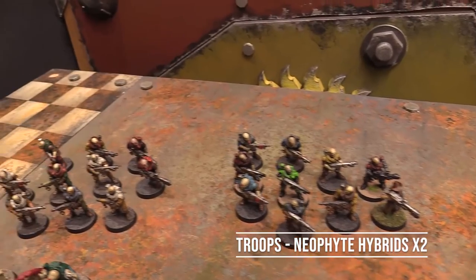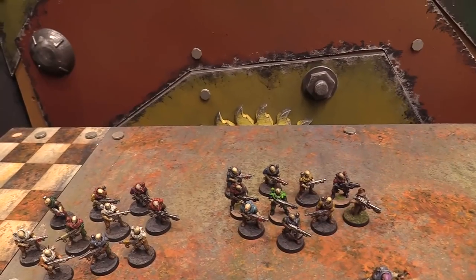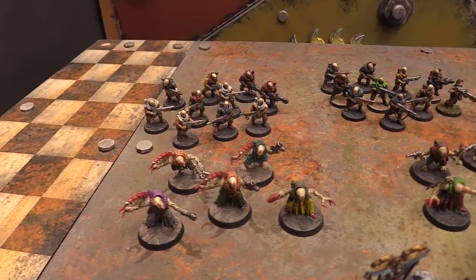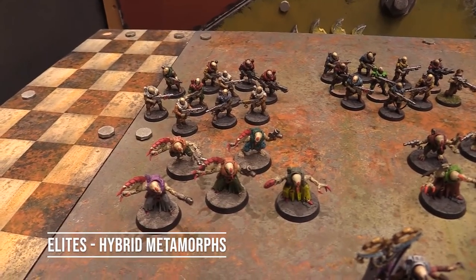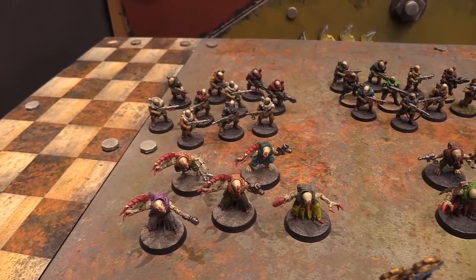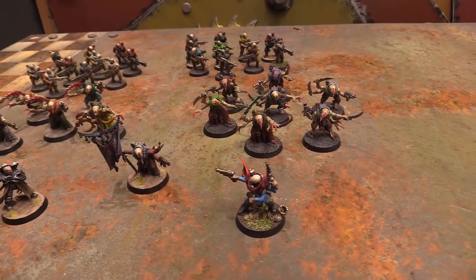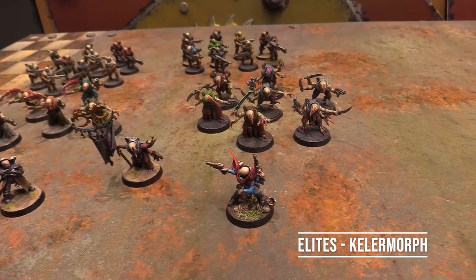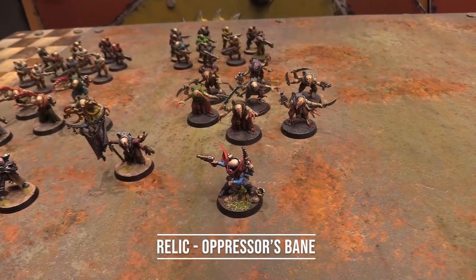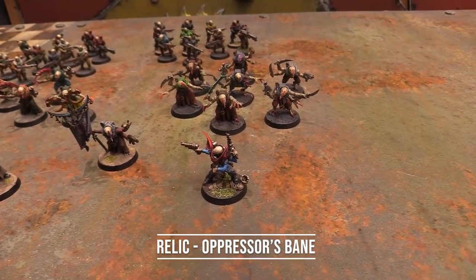No special weapons because I knew I'm up against a bunch of little guys, so you don't want to really bring your rock saws and all that kind of stuff. Then we've got two units of 10 Neophyte Hybrids. Each of them has two flamers, and remember those have been buffed now to 12 inch range. And then in my elite slots, I've got a unit of Hybrid Metamorphs, which I don't normally bring. Four of them — everyone except a leader is bringing a hand flamer, and they've all got the Metamorph Talons.